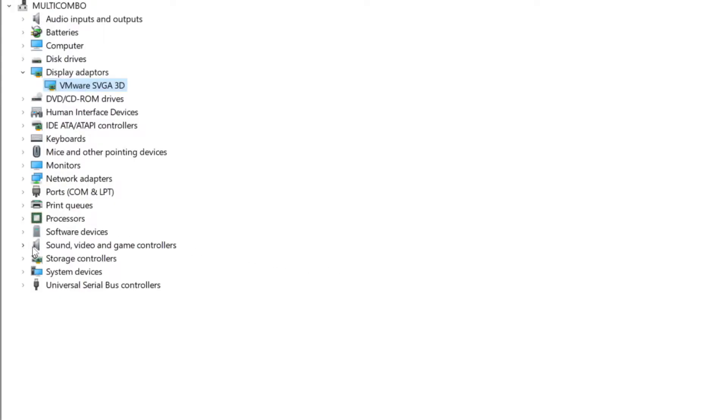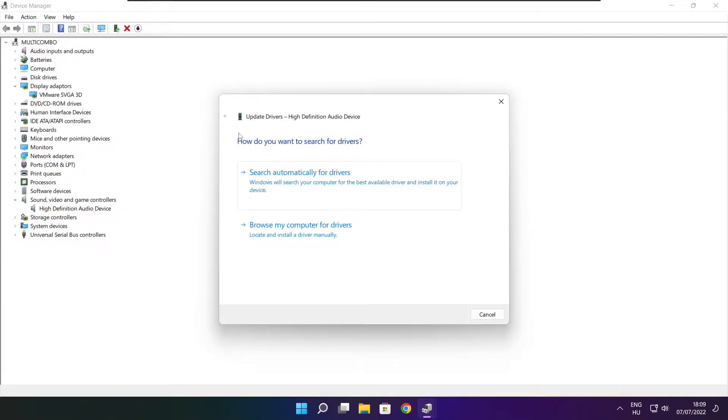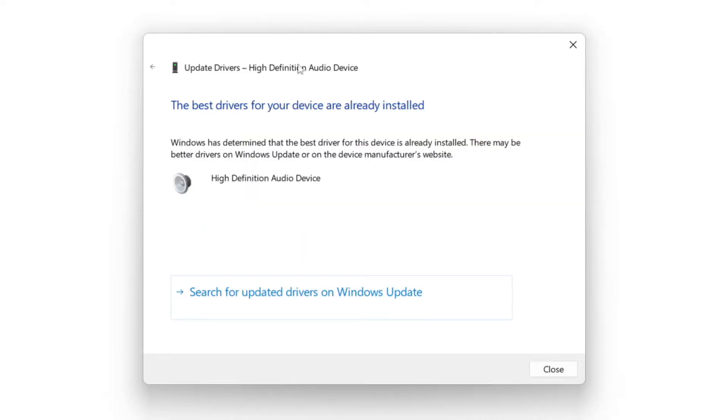Click Sound, Video, and Game Controllers. Select your audio device. Right-click and update driver. Search automatically for drivers. Wait for the installation to complete and click close.